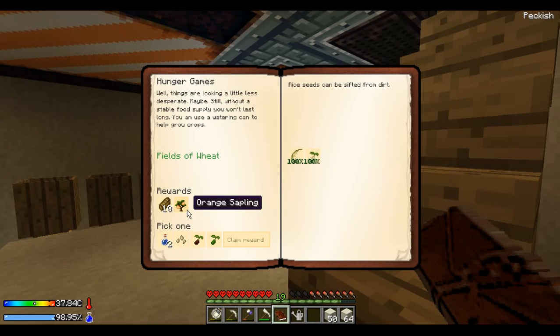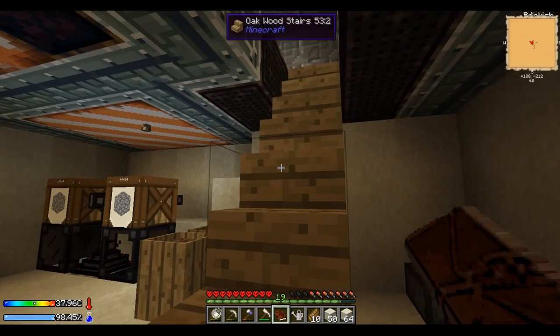Awesome. We get orange saplings, toast, and then a choice between cold water, cotton, coffee, or tea. I'm going to take tea — we already have enough string, and I like tea better than coffee. So we get toast. Awesome, that's food.